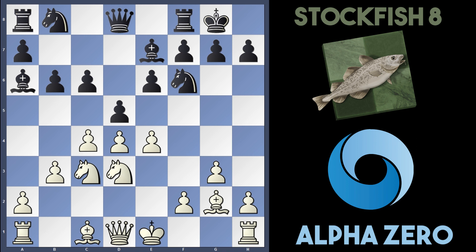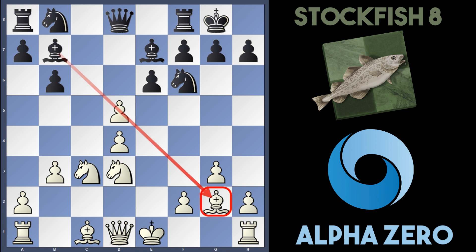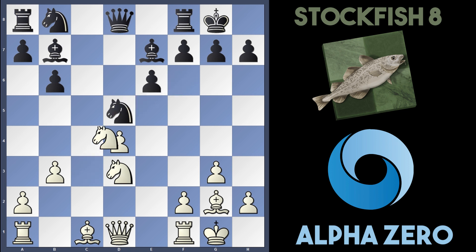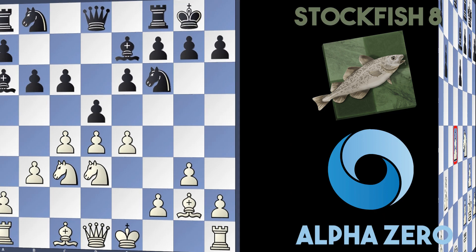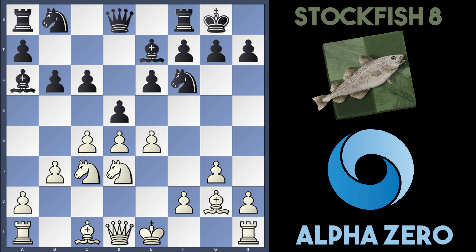Taking with cxd5, black just recaptures, and if we carry on with exd5, Stockfish doesn't have to take immediately — they can play Bb7 first, pinning the pawn against the bishop. After white castles, black takes on d5, takes, bishop takes. After Nf4 to hit the bishop twice, Stockfish can take on g2 and after king takes it's dead equal. However, AlphaZero ends up with an isolated centre pawn on d4, which is very hard to defend, especially in the endgame. So it makes sense why AlphaZero doesn't want to take that pawn.